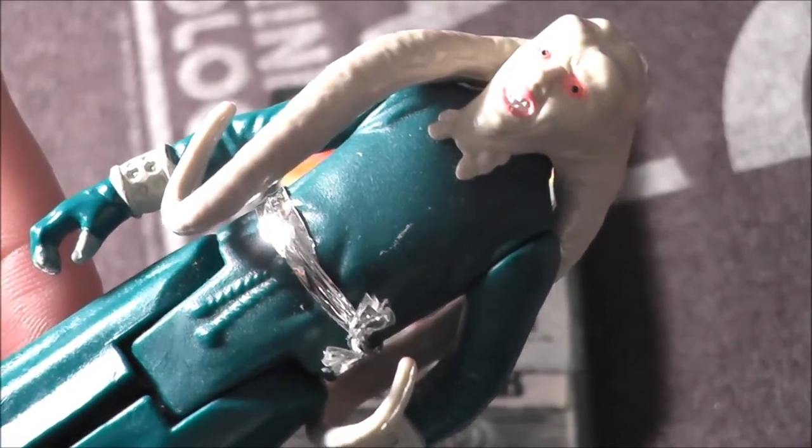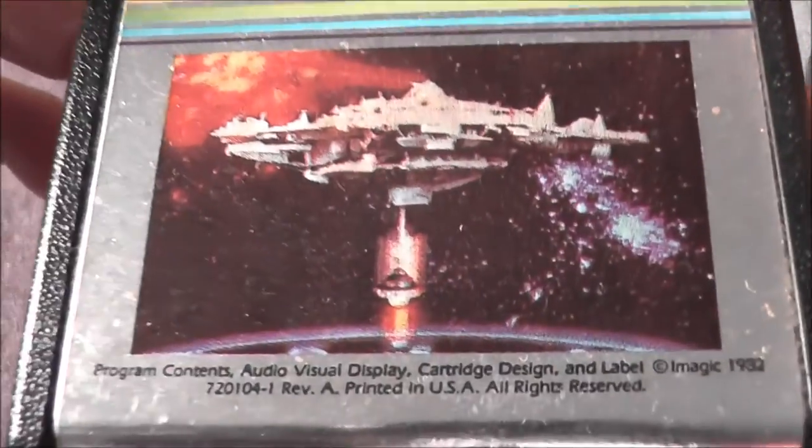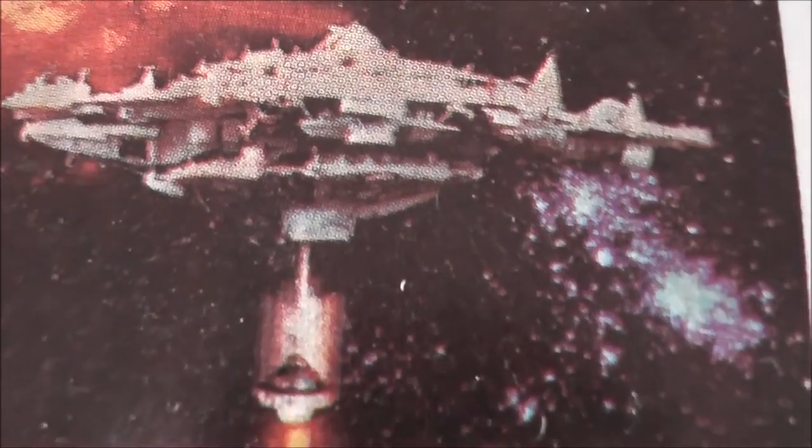Today we're ready for some cosmic action with Cosmic Arc for the Atari 2600, featuring a pretty cool picture of a UFO on the label. Let's go ahead and pop it into the Atari 7800 Pro System and see how it holds up today.